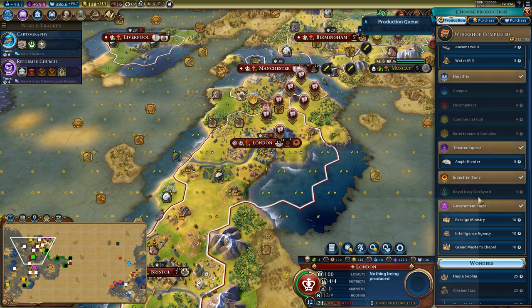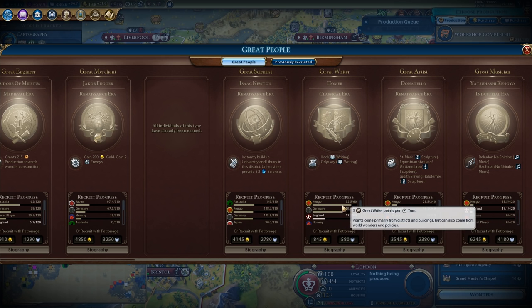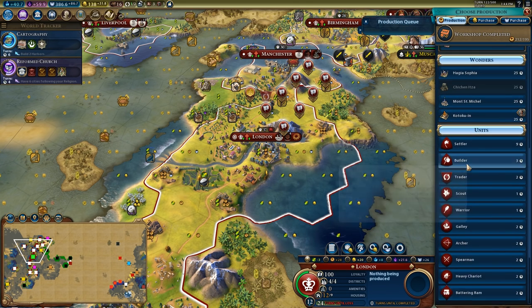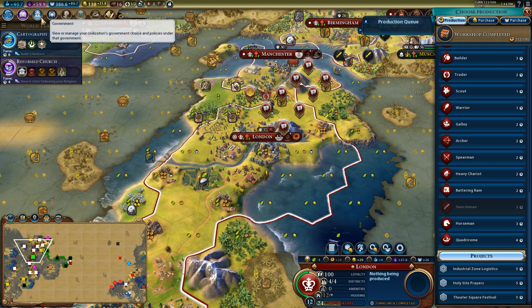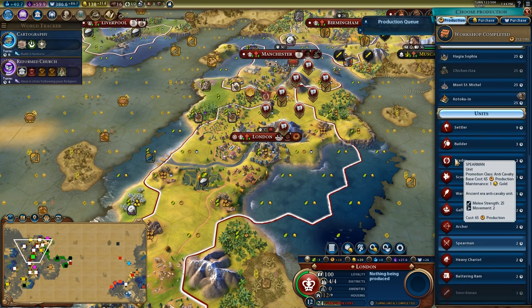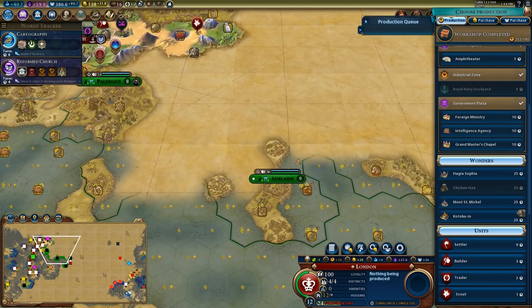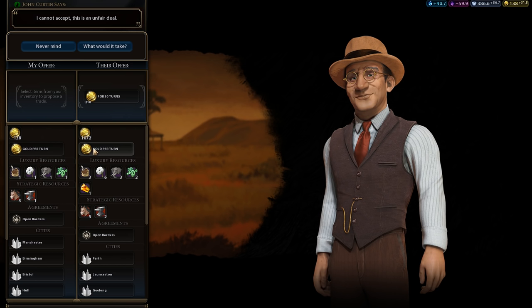It's either the Intelligence Agency or the Grand Master's Chapel — being able to purchase land units with faith wouldn't be terrible. Congo is kind of running away with something; the water mill could pay off. I might grab a quadrireme here — I don't have the ancient and classical era navy improvements. The Intelligence Agency would be really good — I could steal a lot of gold from Australia. If we check, Australia should have a really good gold income. Yeah, look at that — I could steal so much gold from them with a spy.